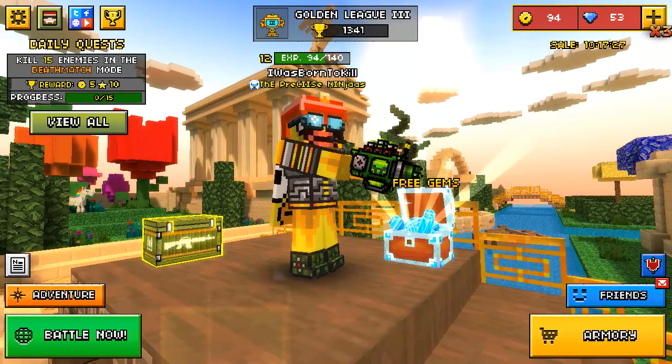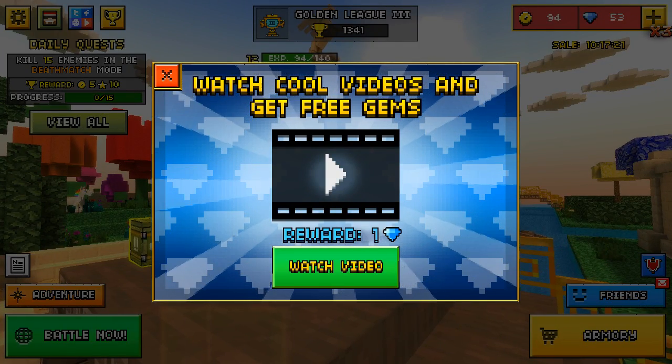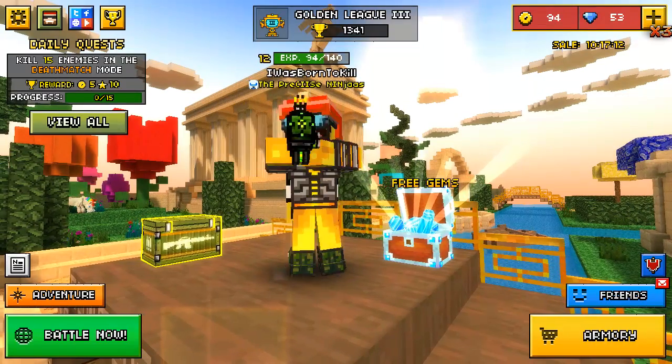The second way to get gems: you can just go to the free gems section and keep watching videos. Where I am right now, it's one gem, but it depends on where you are in the world.